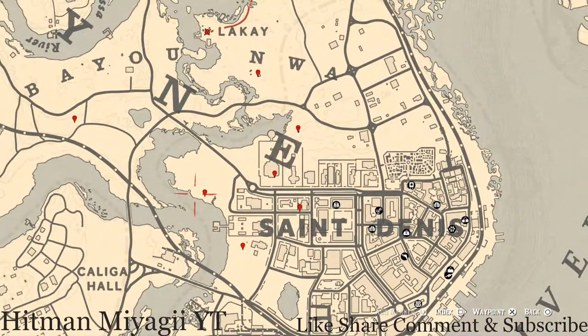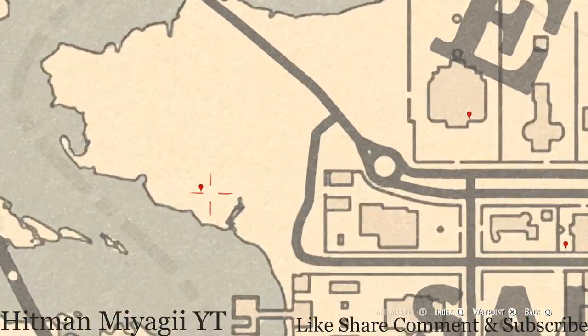The next marker is a bird egg. This bird egg is a heron egg — H-E-R-O-N. It's in a tree; shoot it down with a varmint rifle or a bow using a small game arrow.